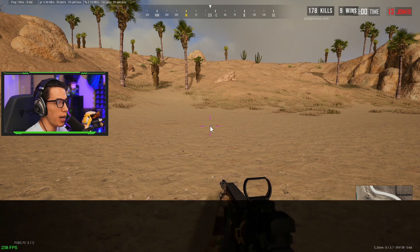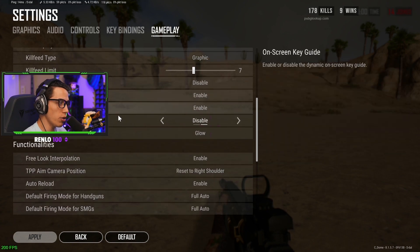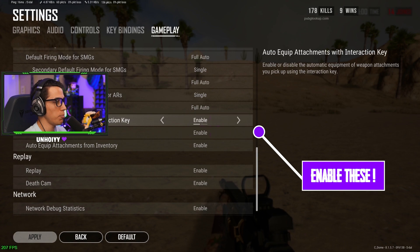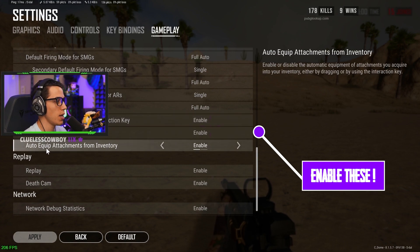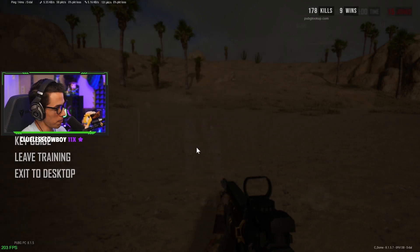Before we get started, go to your settings, go to gameplay, scroll all the way down to your functionality section, and make sure you enable: auto equip attachments with interaction key, auto replace attachments, and auto equip attachments from inventory. I'll explain why later.